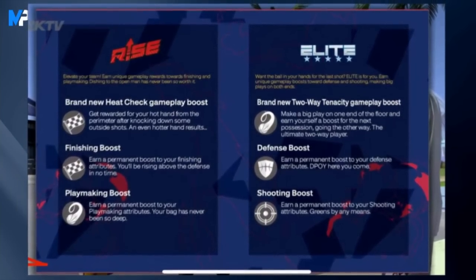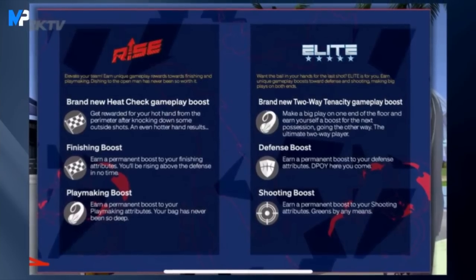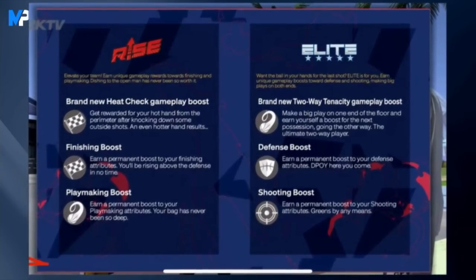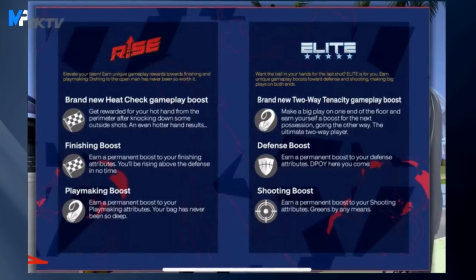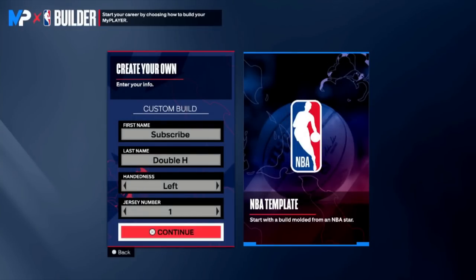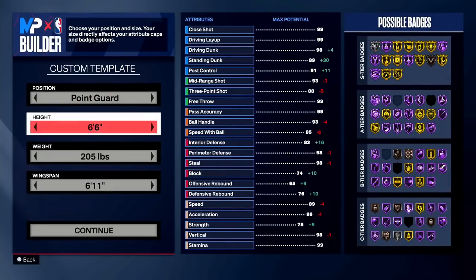Yesterday 2K announced affiliations — there's two: Elite and Rise. Rise is going to give you finishing and playmaking boosts, and Elite is going to give you shooting and defensive boosts. They haven't told us whether these are just percentages like boosts at the boost stand, or if they're going to be attributes that actually increase your attributes and affect badges and animations. Hopefully we hear news soon, because that could also affect these builds.